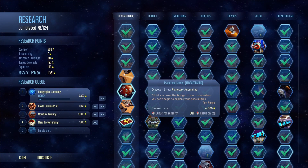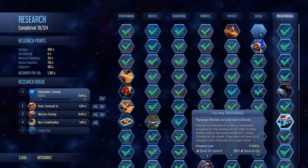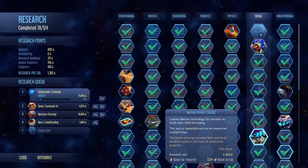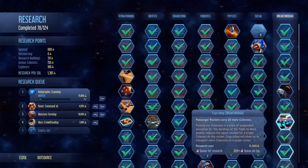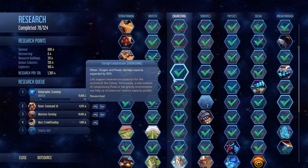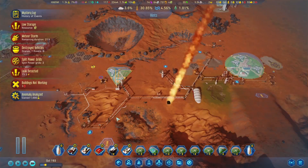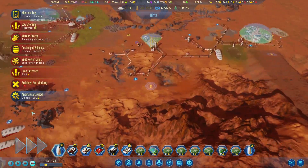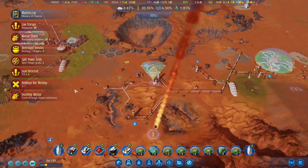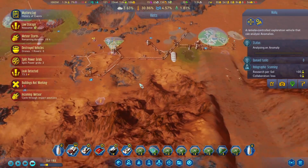We're rolling into holographic scanning, which is gonna increase our birth rates. A lot of workshops. Better farm yield sounds good. Let's get you to scan that anomaly — at least we get some science out of this storm.